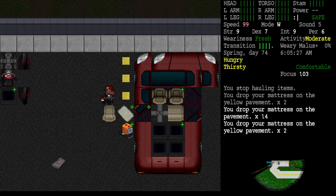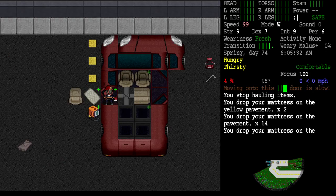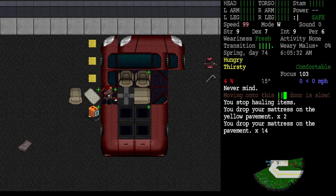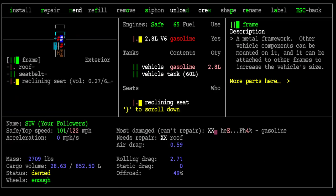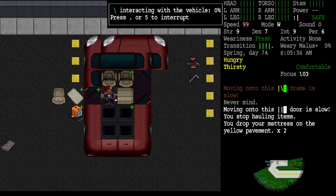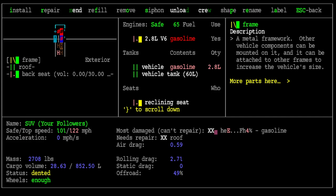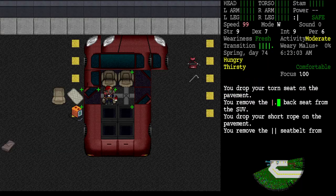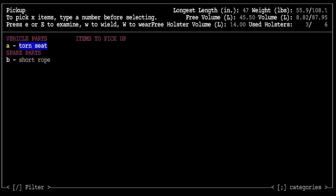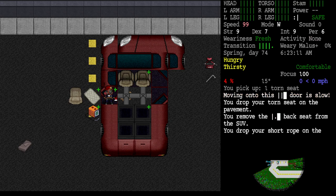Now let's take the other seat out. I'll examine this section here - we're going to remove the seat belt first, and then remove the back seat. Excellent. That's a torn seat by the way.